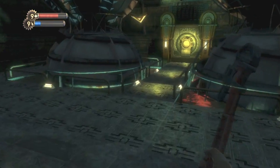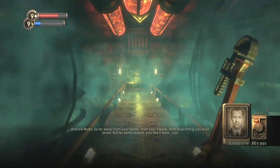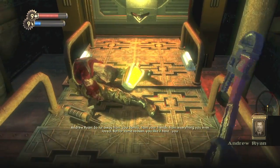And the last one for this level is when you are going after Ryan. You are going to head up to this place, and then you are going to have this hallway. As soon as you open this door you are going to get a cutscene. And after that ends you can find the tonic right here.